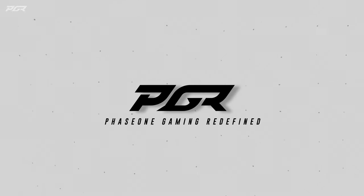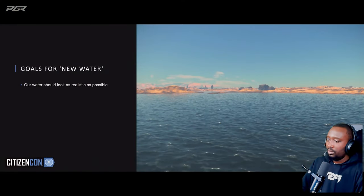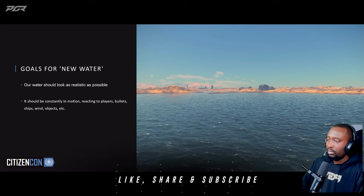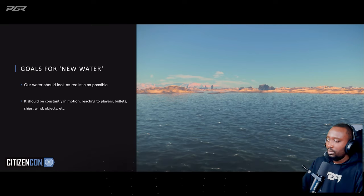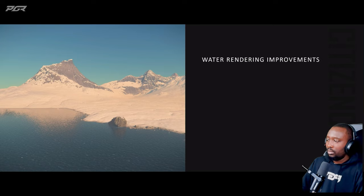Our engine. Water is a huge part of both of our games, Star Citizen and Squadron 42, and we wanted to give it a major upgrade. We had three ideas we wanted to impart on our water: we want it to look as good as possible, realistic, and beautiful. We want it to be in constant motion, always moving and reacting to everything around it — players, objects, or vehicles — and we wanted this to work at all scales, from footprints in puddles to enormous ships crashing into the ocean. I'm going to talk about our updates to the water rendering first.